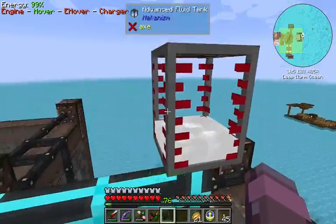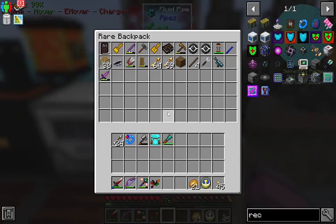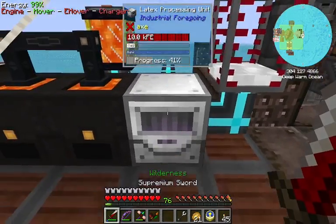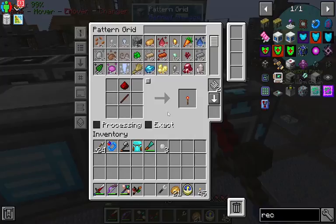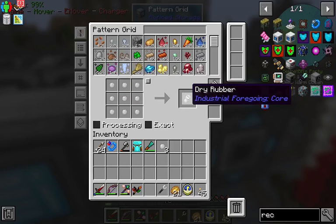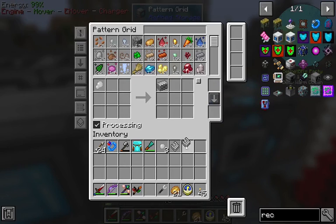We're starting to get an amount of latex in here. So we're gonna take it and pop it right here, and we're gonna set this to extract — that's just what it's gonna do. It's gonna start taking the latex and the water and making tiny dry rubbers. Nine of them craft into dry rubber, and then you smelt it and you get plastic, which we use in just about every machine from Industrial Foregoing.